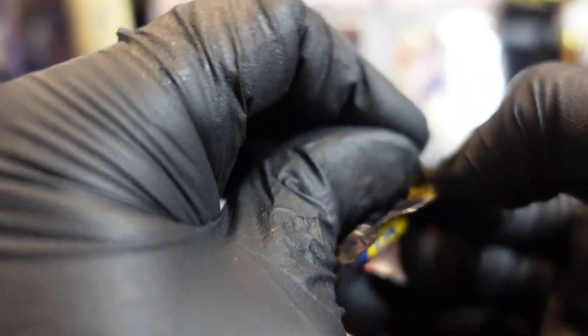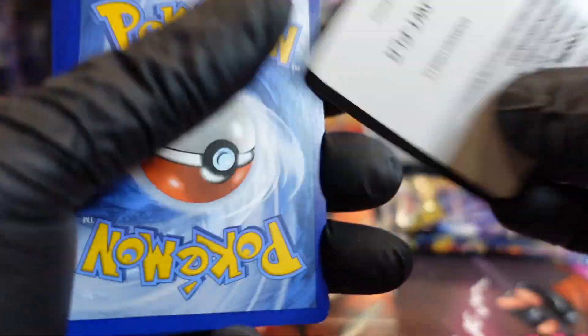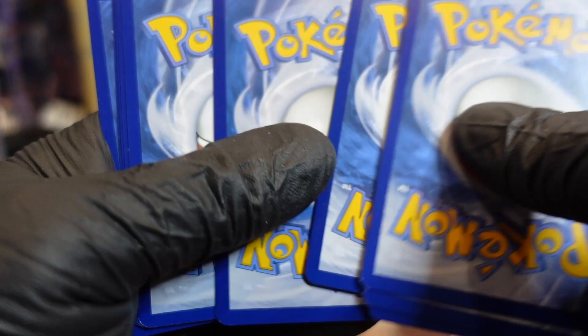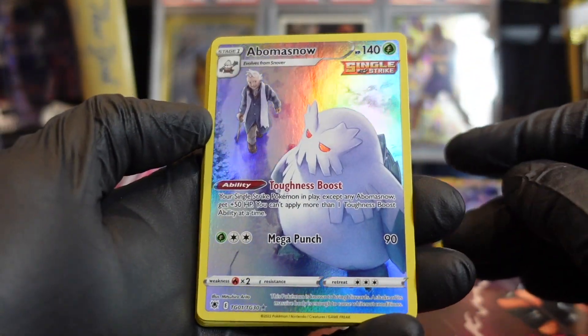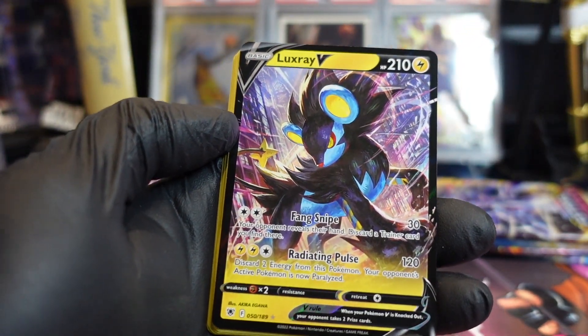Hold on, check the card in the back behind that. Oh man — watch the corners. Is it still Astral Radiance? Yeah. Oh, another white card — so maybe you can psych me out again with another Trainer Gallery. Oh wow, another Trainer Gallery! And a regular V.